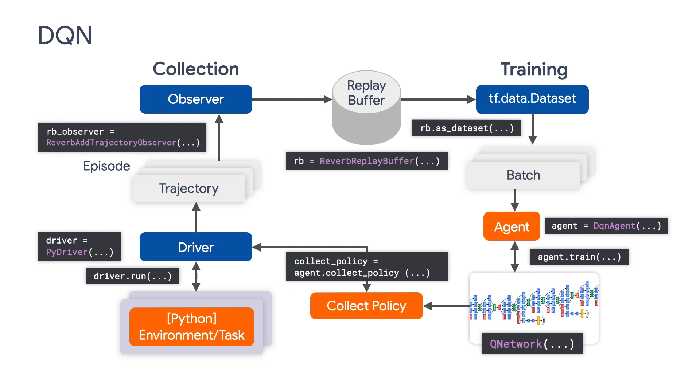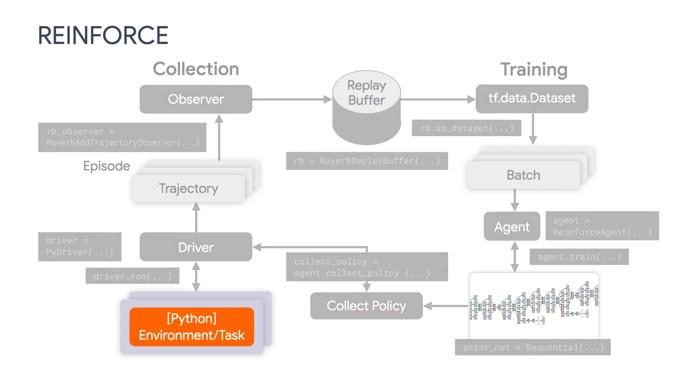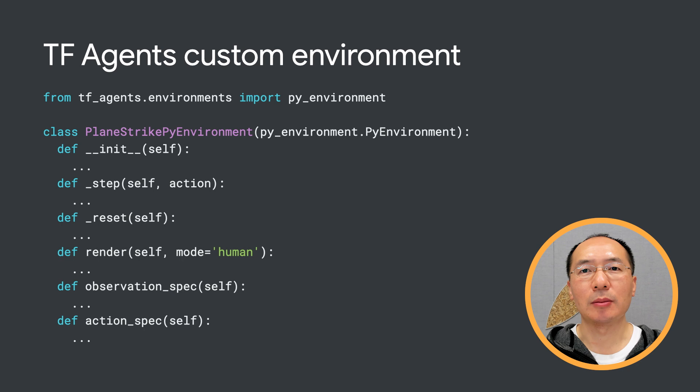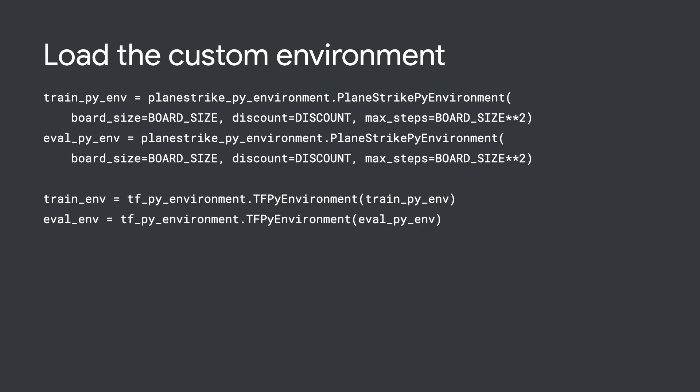Overall, we are following the same workflow as in our DQN episode. But before we dive into training the game agent, we need to first create a training environment from scratch since there is no existing environment for our purpose. Although TF Agents can directly import a custom Gym environment, we are going to create a TF Agents environment this time, just to show you how to do this. TF Agents' custom environment is actually pretty similar to OpenAI Gym custom environment, but we need to define six functions: Init, Step, Reset, Render, ObservationSpec, and ActionSpec. Feel free to check them out in the link here. After the environment is defined, we can easily import it.